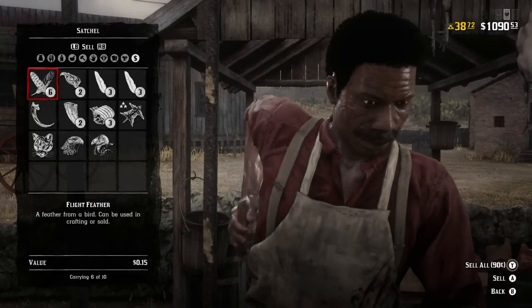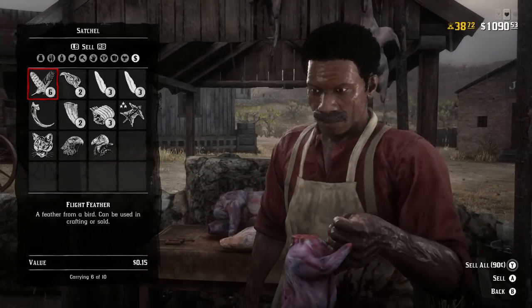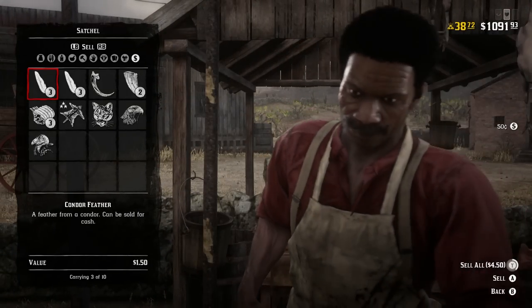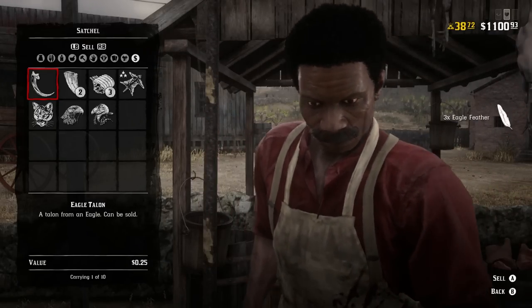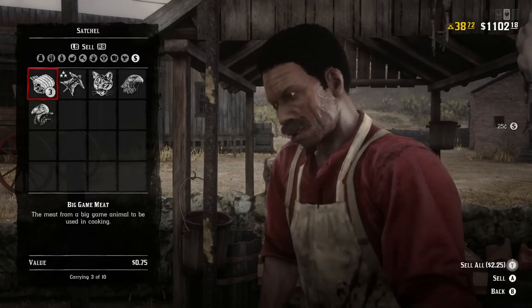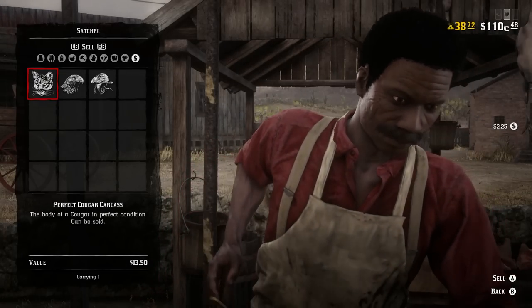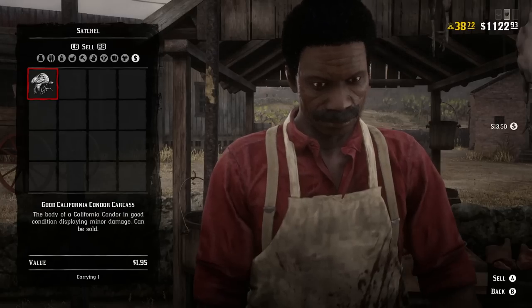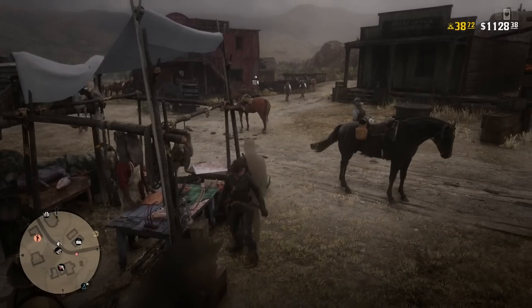My money is a little bit lower because overnight I bought a few things — new weapons, spending money like a careless person. We're going to get 90 cents from those feathers, 50 cents from the gamey bird meat, $4.50 from the condor feathers, $4.50 from the eagle feathers, 25 cents for the claw, a dollar for the cougar fangs, $2.25 for the big game meat, a perfect cougar pelt for five bucks, and a perfect cougar carcass for $13.50.